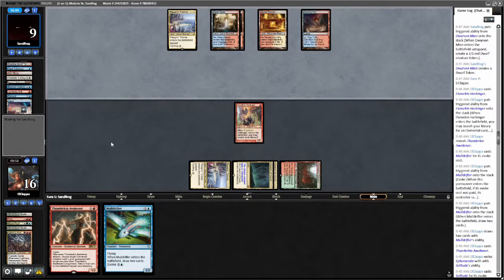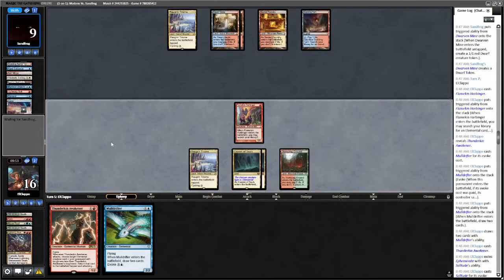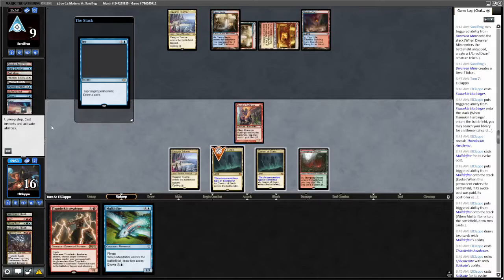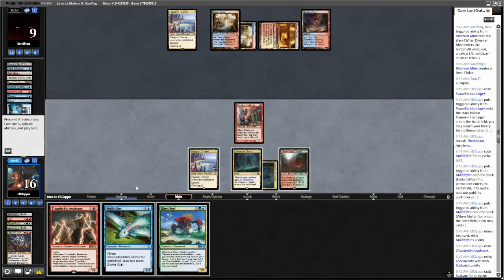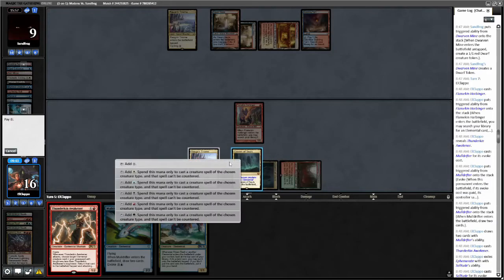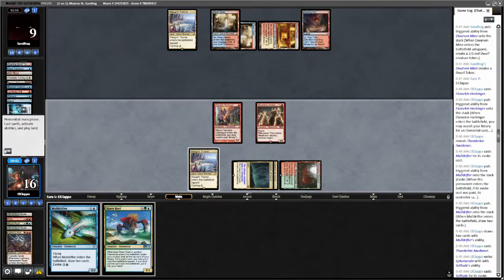The question is: do we run out the Thunderkin Awakener here? We don't really have any other plays aside from that, so I don't think we do. I think we play the Risen Reef and hope to find a land on top. Are they gonna Ice me? Ice is kind of annoying. Sure — actually they're just dead now right? Oh they just Iced my Cavern. So now we do just play Thunderkin Awakener here. Oh I didn't tap it for Elementals — oh it didn't matter, okay.